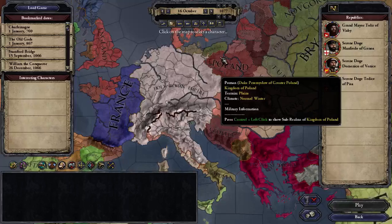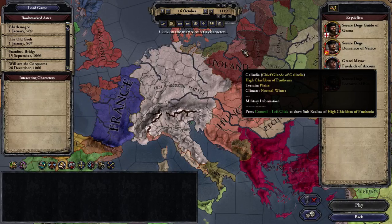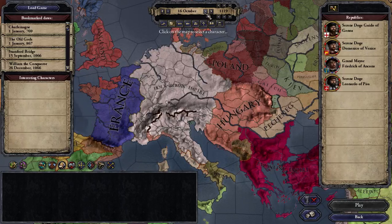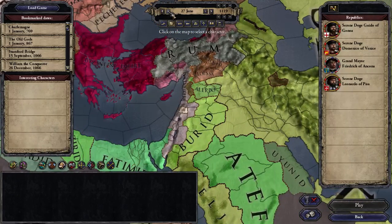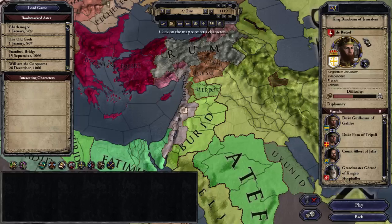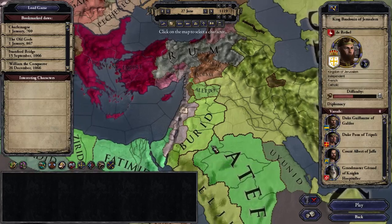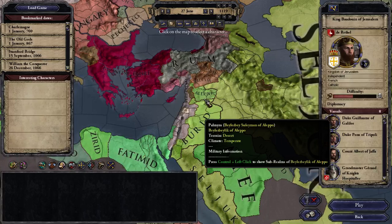The first non-bookmarked starting date we're going to look at is 1119 — and I have a very specific date in mind. If I change the date back one day to the 26th of June, Jerusalem is here at war and it's winning. This is the height of power of Catholic Jerusalem under a French king called de Ruffel. It's surrounded by Muslim nations with very few allies — an interesting starting date.